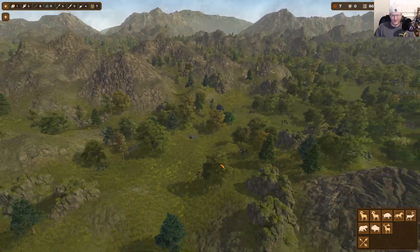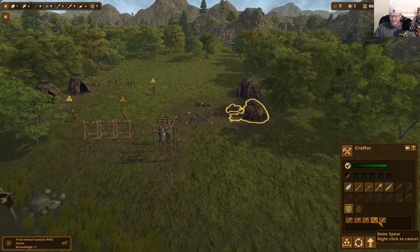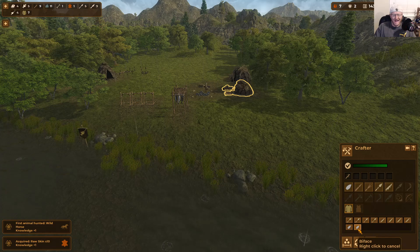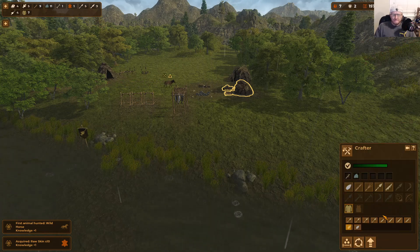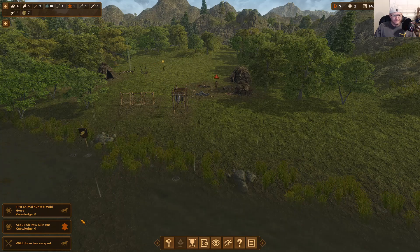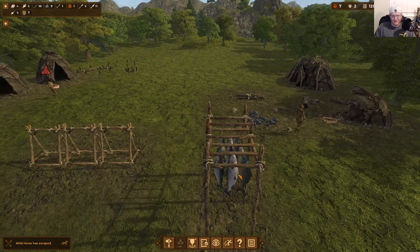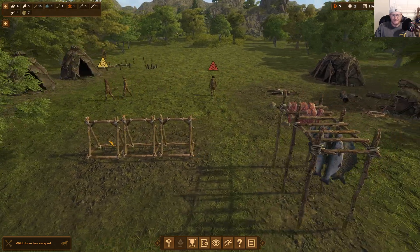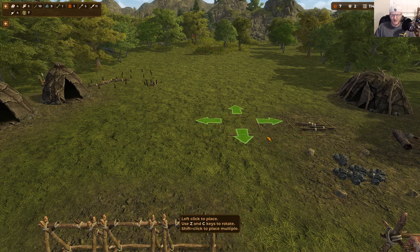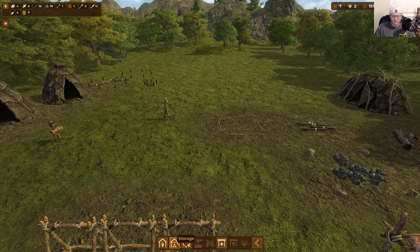I want to remember that area for later. I'm getting some good tools going — now we have spears. Let me get some more fishing tools and a few more knives. We just hunted our first wild horse — kind of funny. Here are some fish, and they'll actually hang them on the food dryer. I'm going to add more storage — I find it best to have two wood piles and then some more rock storage.